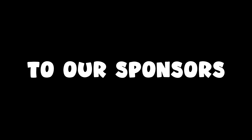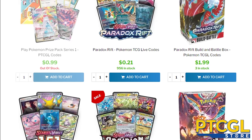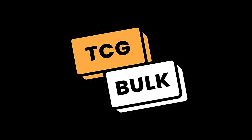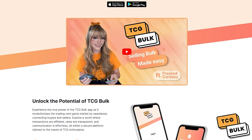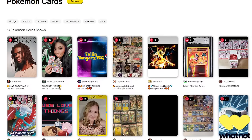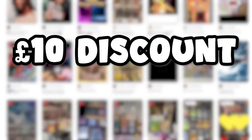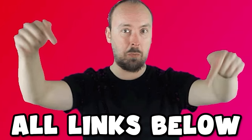A quick shout-out to our sponsors: PDCGL Store, where you can buy codes to bling out your decks using code FDW for 5% off; TCGBULK, where you can buy and sell your bulk cards - you can buy and sell collectible Pokemon cards live, and they're even giving you £10 off your first purchase using my special link. Links to all sponsors are in the description below.